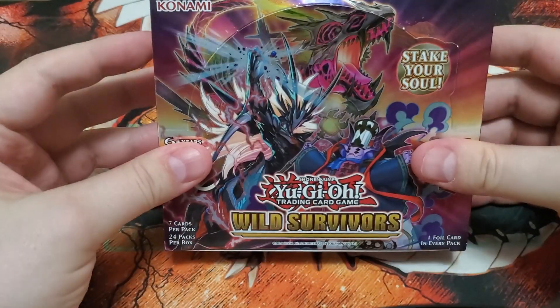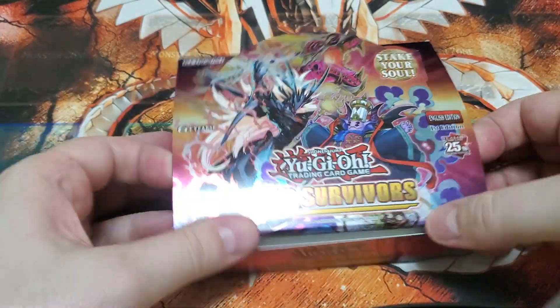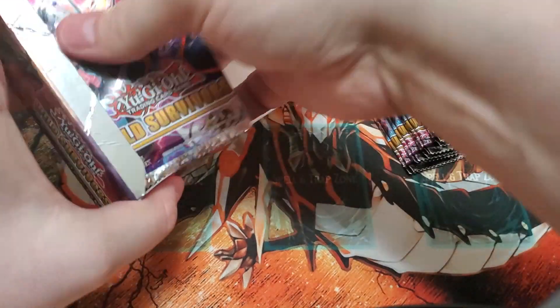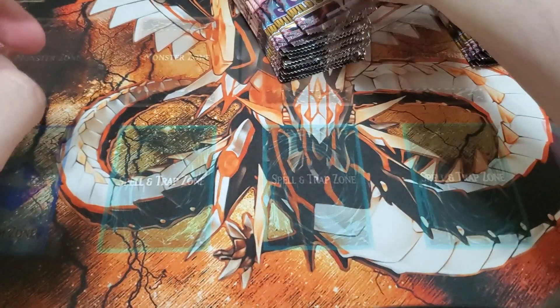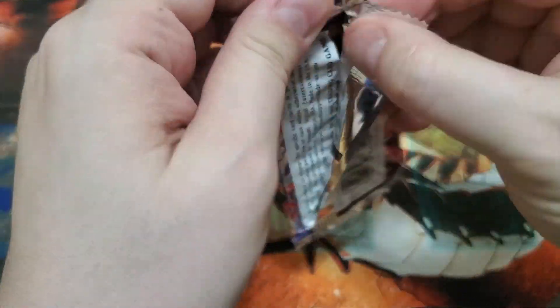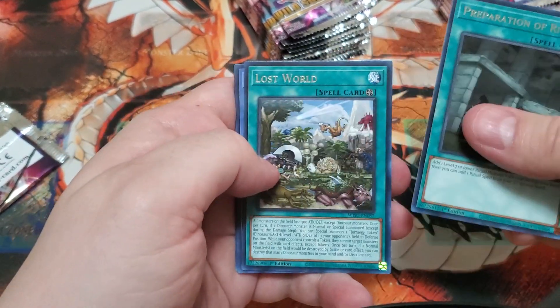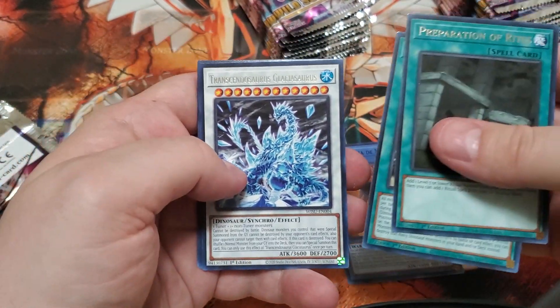What's going on everyone? Sovereign Gerard Kwon here. Today we're looking at a box of Wild Survivors. This set dropped earlier this week, so we're gonna take a look and see what we pull. I do want some of the new dino stuff, but I'm mostly after the food archetype because that is the set that I am actually after.